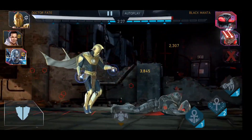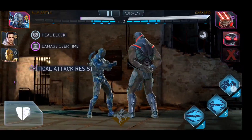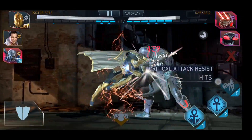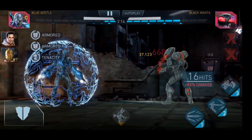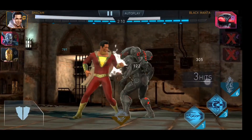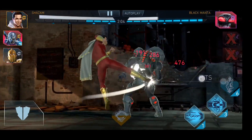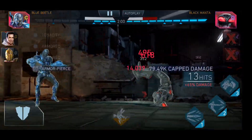In-game character voice lines during the battles: 'This chaos ends now.' 'Pity you will die.' 'Bet your gear can't do this.' 'It's nothing the suit can't handle.' 'Do you mind if we get a picture after?'